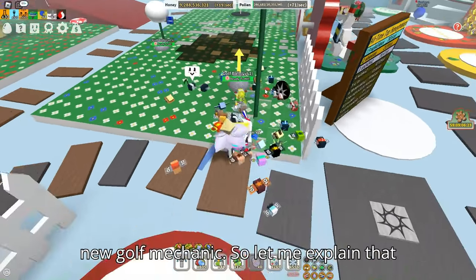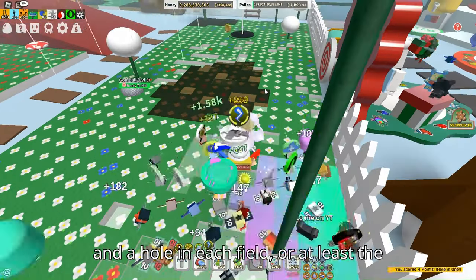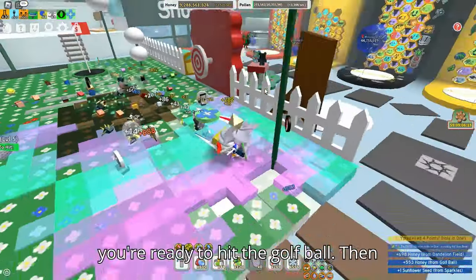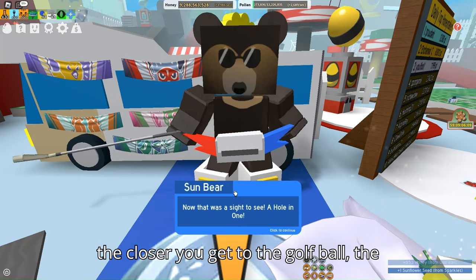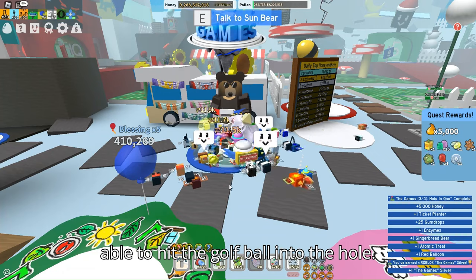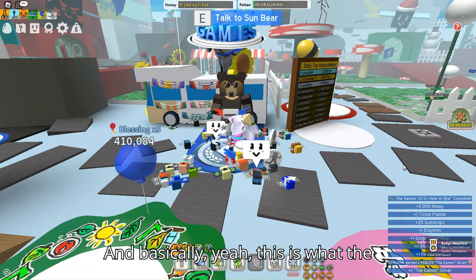Let me explain the golf mechanic real quick. Basically, there are going to be golf balls and a hole in each field — at least in the fields in the starter zone. You farm until you're ready to hit the golf ball. The closer you are to the golf ball, the weaker your hit, but the farther you are, the stronger. So you have to aim and maneuver your way to hit the golf ball into the hole.